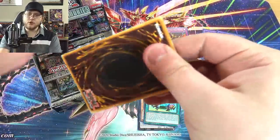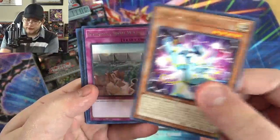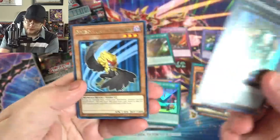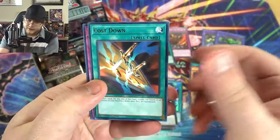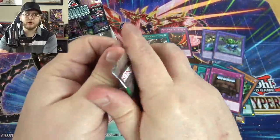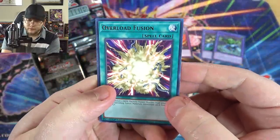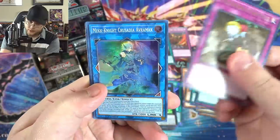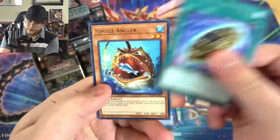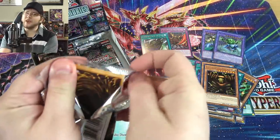Elfin, Different Dimension Angler, and Saga of the Thunder. It looks like we're still using the original Gate Guardian pieces. Creepy Little Punk — just that name is interesting. Jiraigumo.